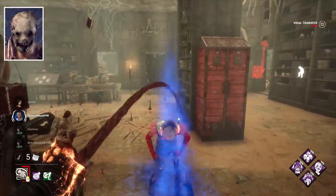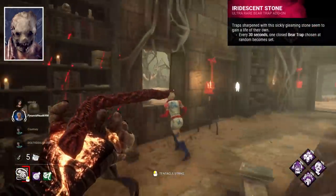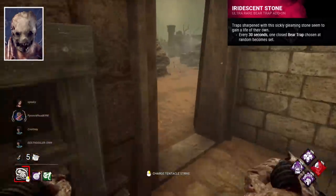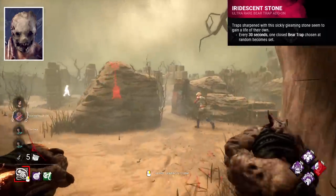Trapper's best add-on to me is between Honing Stone and Iridescent Stone. Iridescent Stone is slightly better though, resetting a trap at random every 30 seconds. Trapper's biggest weakness is the need to set up, so the ability for it to be done automatically helps a lot.